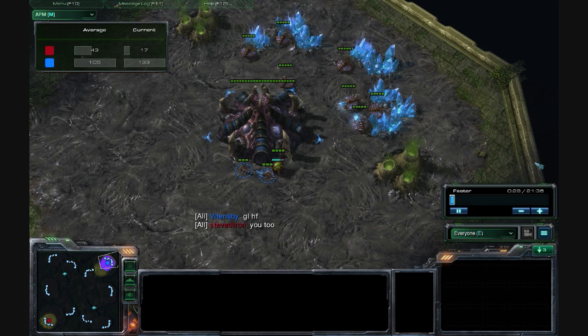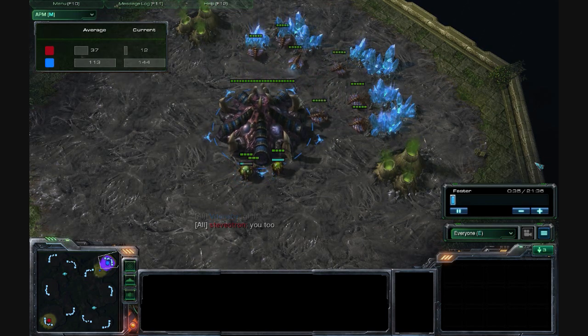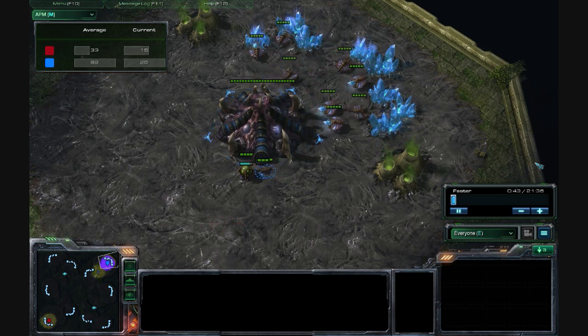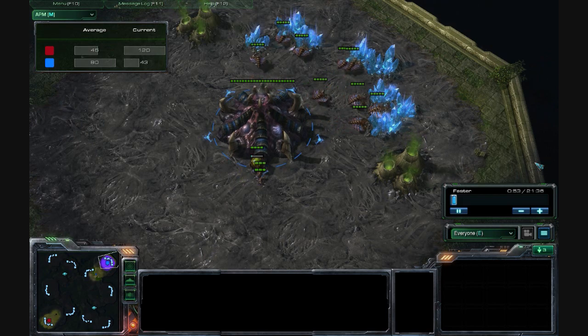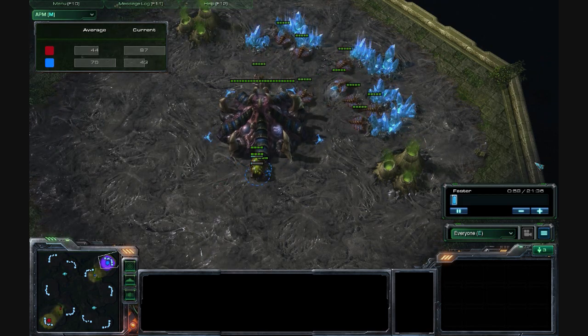So I primarily decide to tech straight to Roaches, and then once the Protoss player commits to Stalkers, I will switch to Hydras. And then in order to counter Colossus, I will tend to make a few Corrupters, which you'll see in this video, or I decide to make some Infestors, which is the other way to go about doing it.